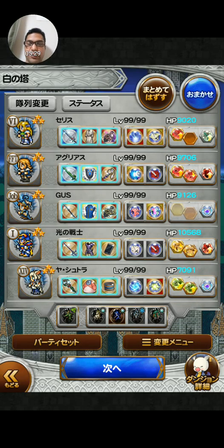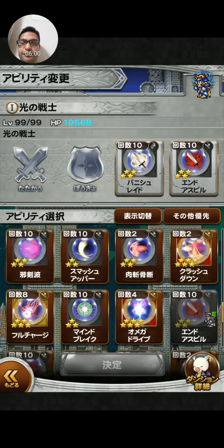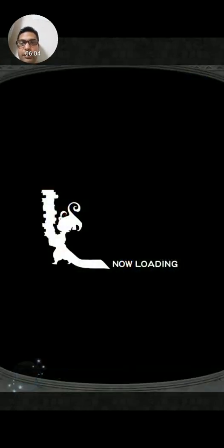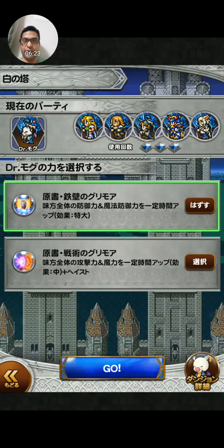This is my team. It's again all just a physical Holy team. In the beginning I will just be trying to increase their soul breaks, especially Warrior of Light, because I will probably need his auto heal as well. Since I do have Tyro I'll use this one right here. Okay, let's do this.